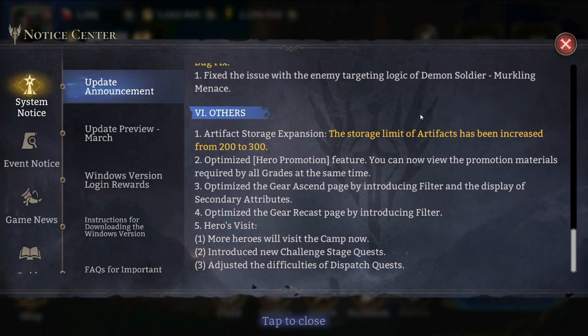They increased the storage limit of artifacts, which has been demanded by the player base for a while — it's nice they finally introduced it. They've optimized the hero promotion feature where you can now view the promotion materials required by all grades at the same time. They optimized the gear ascent page by introducing a filter and display of secondary attributes, and optimized the gear recast page by introducing a filter — that should have been done from the beginning, but better late than never.